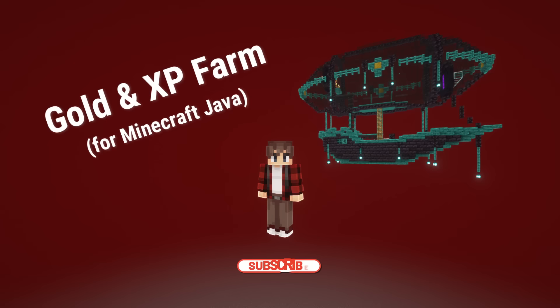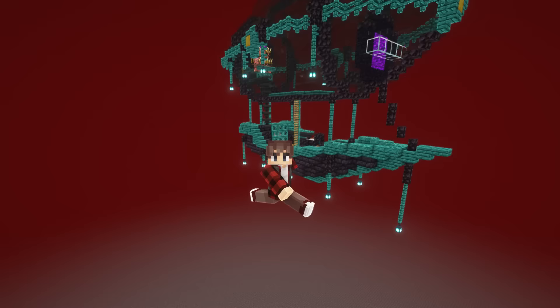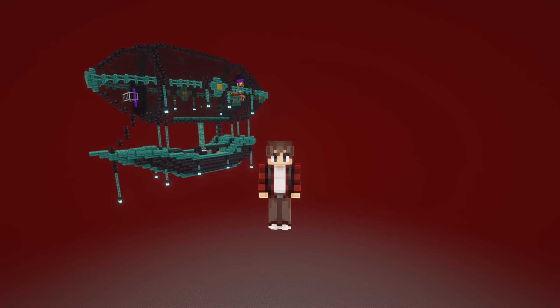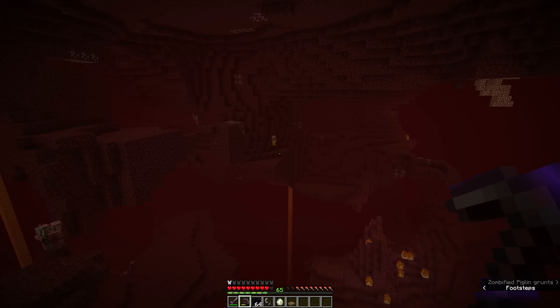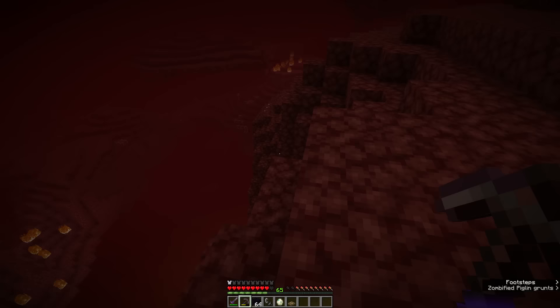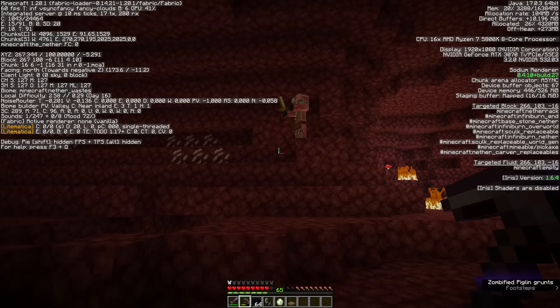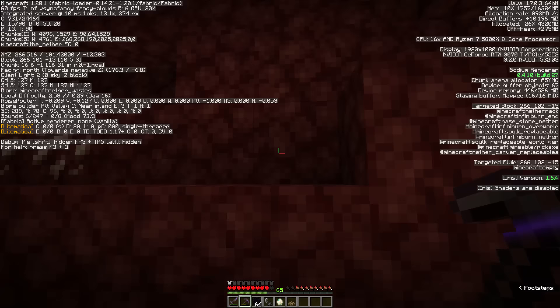Hello everyone, my name is Nuvela and welcome to another video. This week's video is the Java Edition gold XP farm. As you can see, it's built on the roof of the Nether, but you can also build this on top of a huge lava lake in the Nether itself. The decoration is quite hard to build, definitely in survival, but the reward is worth it. The material list is in the description. This is based on Ian X04's design, so if you want an in-depth walkthrough, I highly suggest you watch his video — I'll link it in the description.